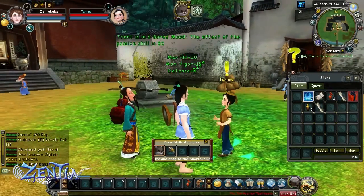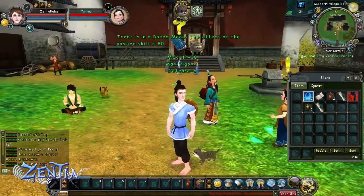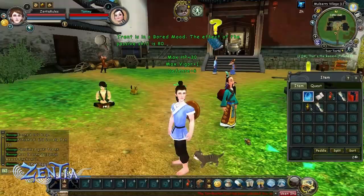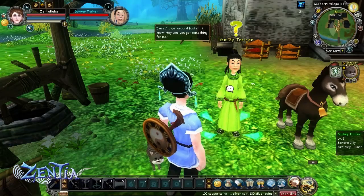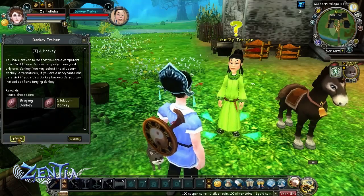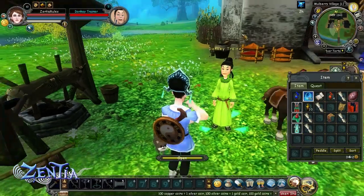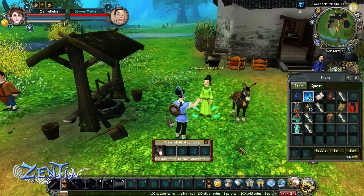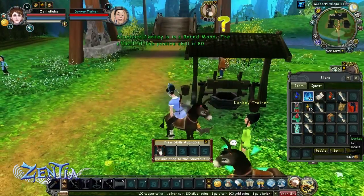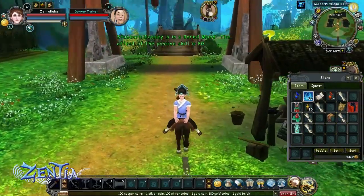Make sure to feed them. You can feed them either manually or automatically — use the feed button in the pet inventory or the auto feed button on the little pet window. You can also get your first mount in Mulberry Village. You'll talk to another NPC a little bit later and you'll get a donkey. You'll have two choices: either a standard donkey or a really stubborn donkey who doesn't like people riding on his back, so you'll end up riding backwards. It's one of those little bits of humor that sets Zenshu apart from other games.